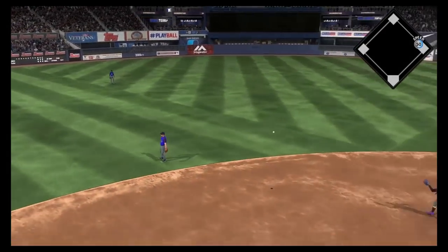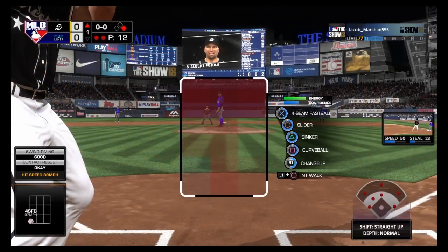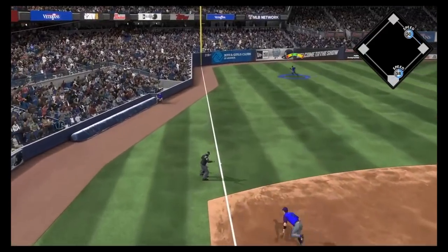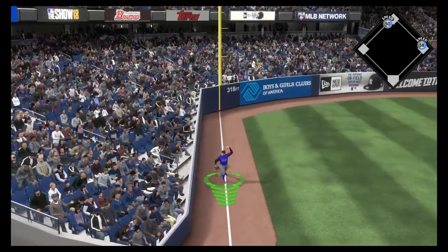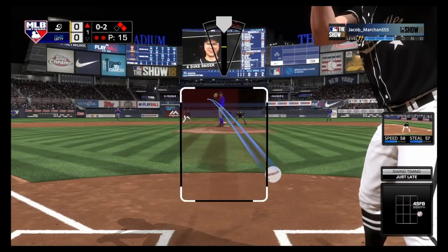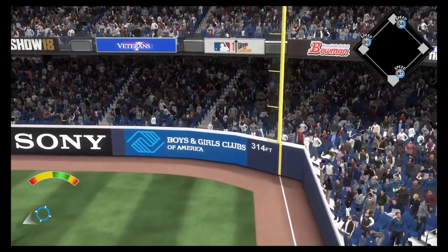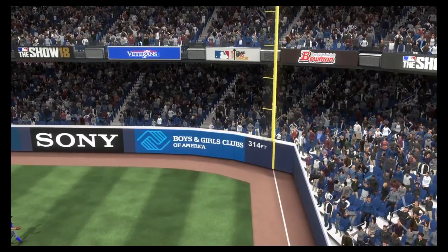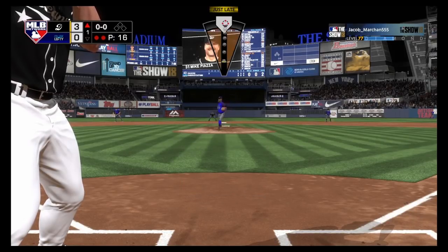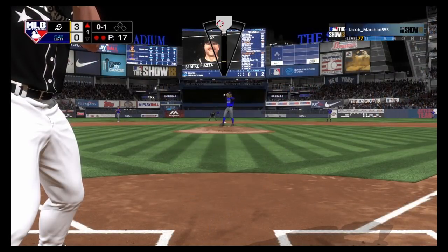That's a huge out getting Immortal Ken Griffey Jr. — the second out of the inning. Bringing up Albert Pujols, his second Immortal in the lineup. I went with the sinker inside and he rips it down the third baseline, but Babe Ruth makes the play again. Then on an 0-2 count to Duke Snyder, I threw a fastball inside — mistaken location, poor execution — and he was easily able to hit it out for a 3-0 lead.